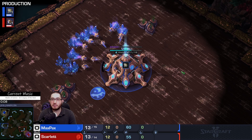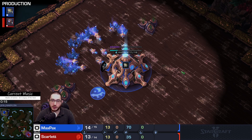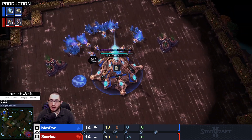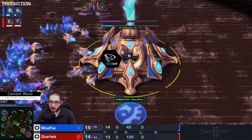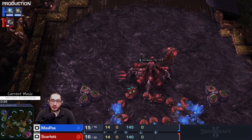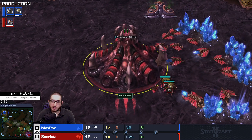Today we'll be taking a look at a best-of-three series of professional StarCraft 2, a Protoss versus Zerg match, starting off on the map Babylon. In the upper left corner warping in is the blue Protoss player, Maxpex. And there's his Zerg opponent spawning into the bottom right corner — the red drones and hatchery belonging to Scarlet.